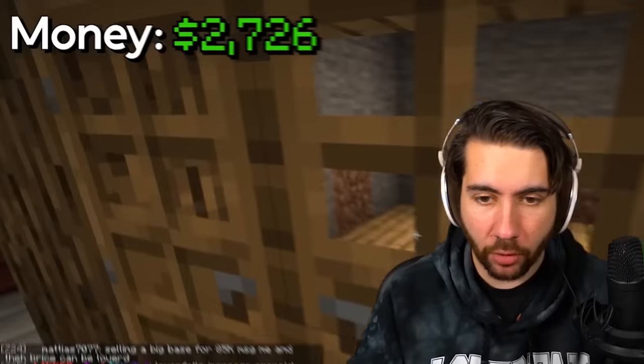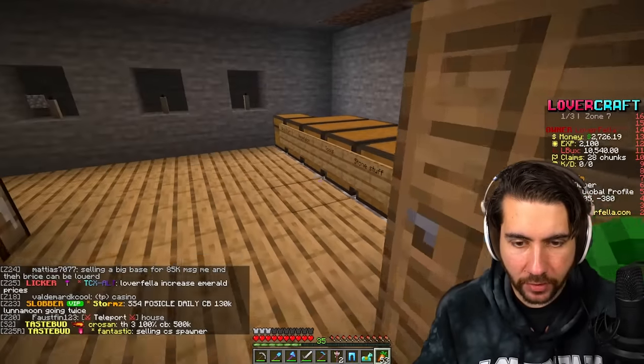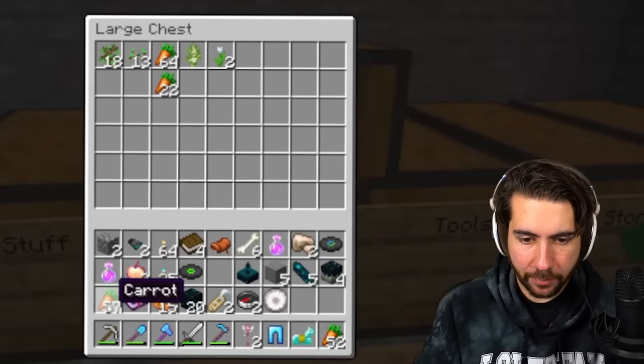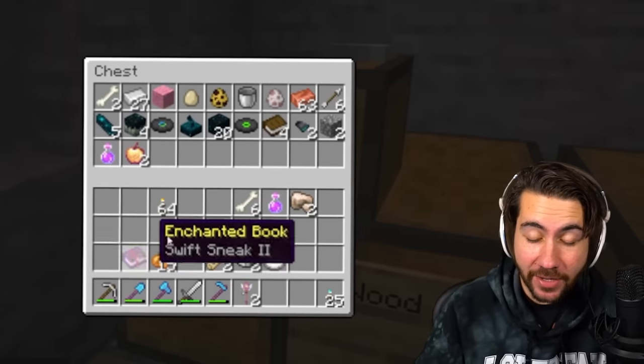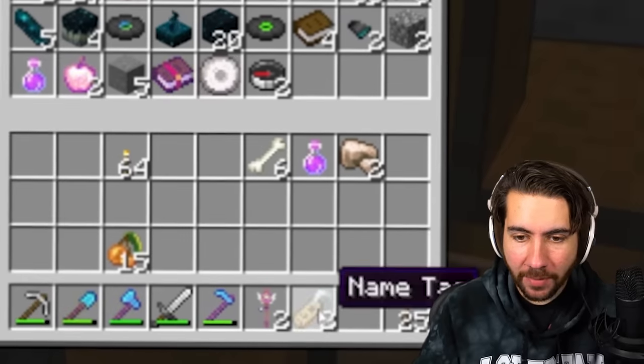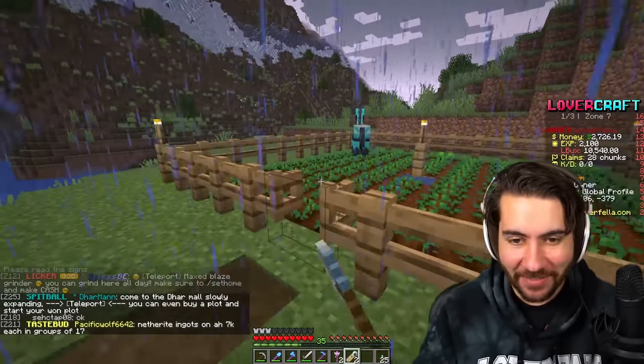I need to go to my chest room and see if I have enough of these because these will also be our food. We're good — I'll keep them for now. I got Swift Sneak, two compasses, and a Name Tag! I said I had to have gotten a Name Tag. Welcome to the team.